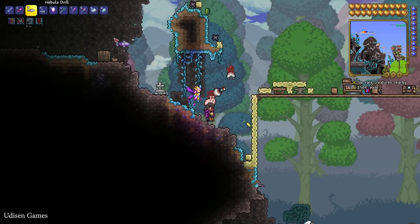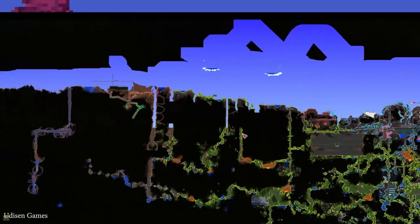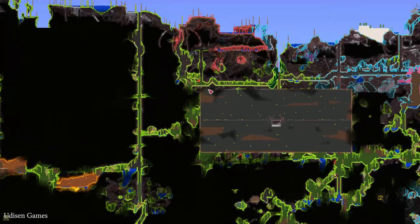Now, how does the whole system work? Extremely easy. For example, I already have a corrupted biome and begin work to create my new crimson biome, so we can have two evil biomes in one world, and it works.